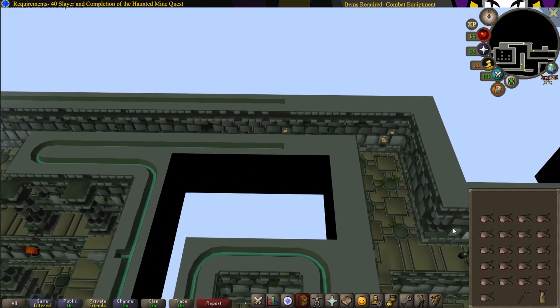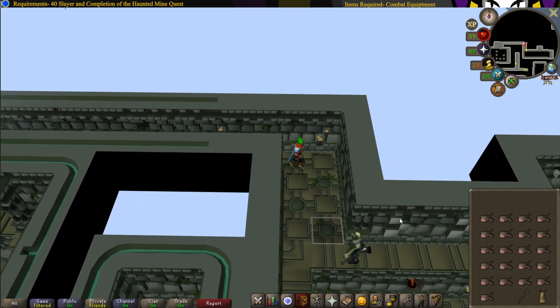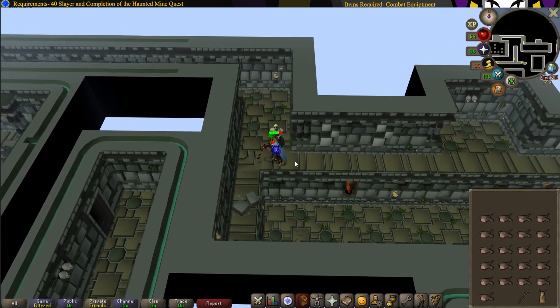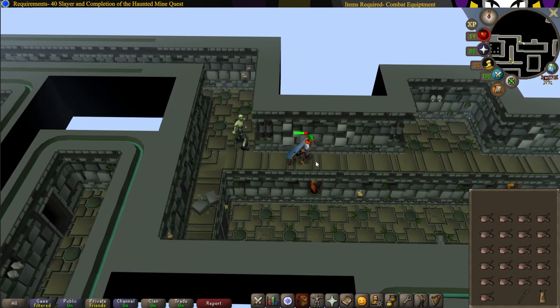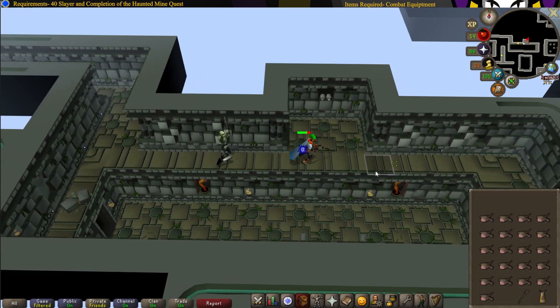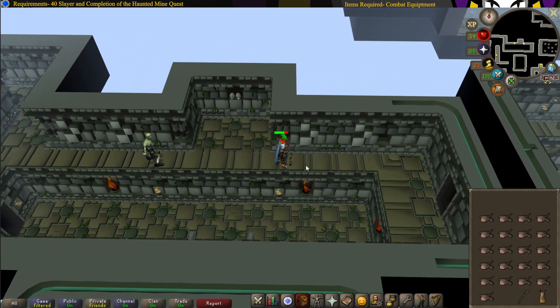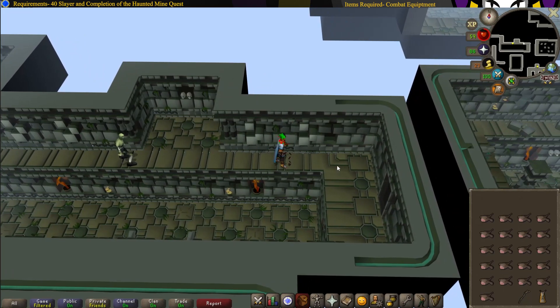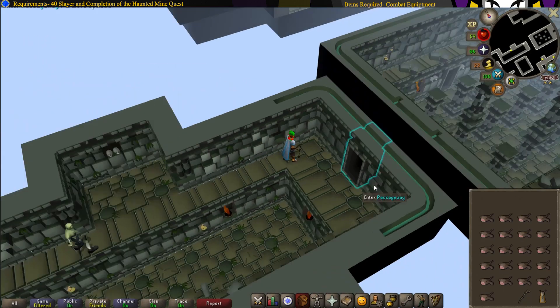Check the northern wall. In this area, on these walls, be careful — these bricks move. Make sure you do not get knocked down. Wait for them to activate and then walk across. Wait for this one to activate and then walk across. If you get knocked down, it's going to be a lot easier to just teleport out and start over, otherwise you're going to be taking a lot of unnecessary damage.